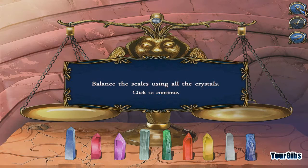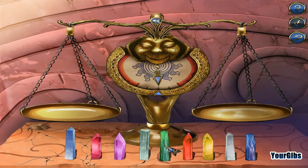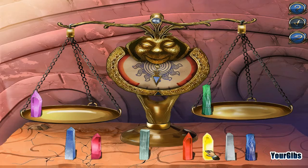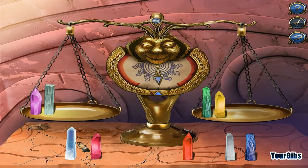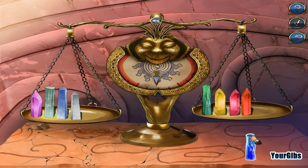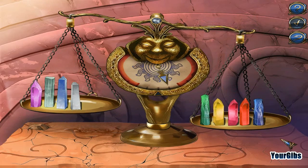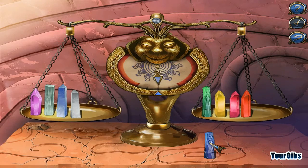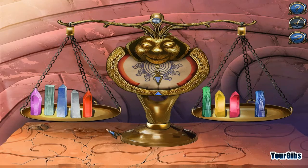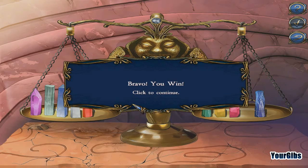I didn't mean to reset - balance the scales using all the crystals. Green goes here. We'll just mix these up then - yellow, and then we'll go here. This side is getting overweighted. We've got to switch something up here. Can I leave one off? No, I have to move one over. Yay - I'm a winner!